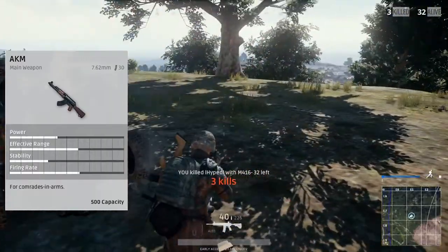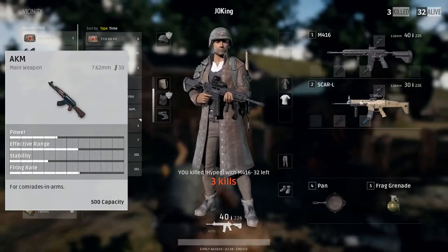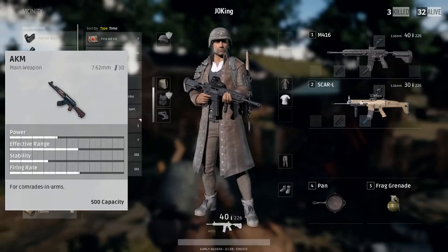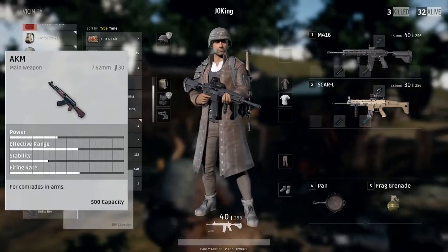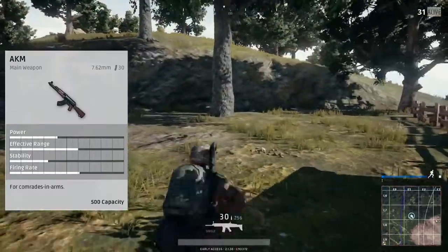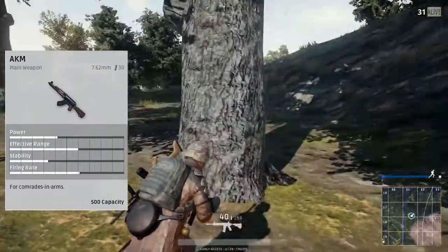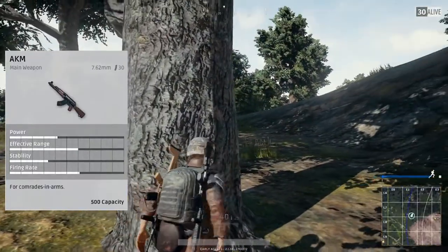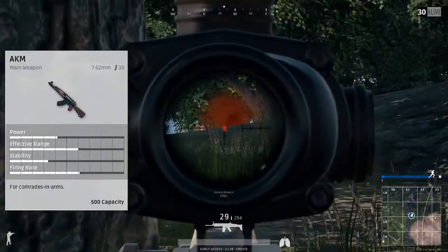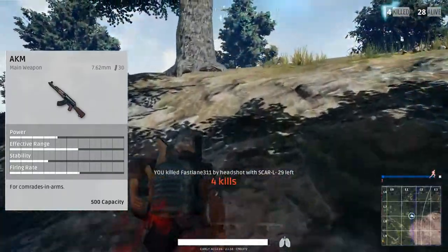The 7.62 rounds pack a punch and have a little bit more power than the 5.56 using the M16. This full auto is usually used at a closer range, and that's why the stats are a little bit more evened out for the AKM. It's got a bit of a higher power. The effective range is a little bit higher — about 60%, stability is about 40-ish, so that's pretty good, but not good for long range when you're trying to put more shots in. The firing rate's a little bit lower than the M16.